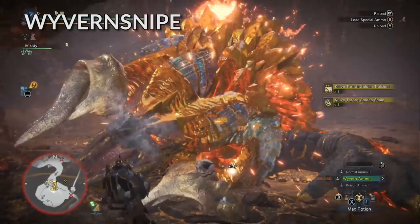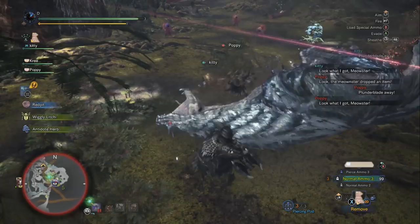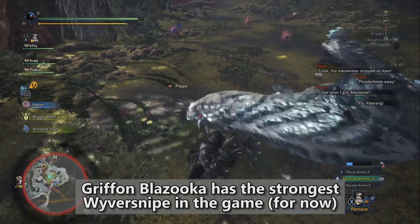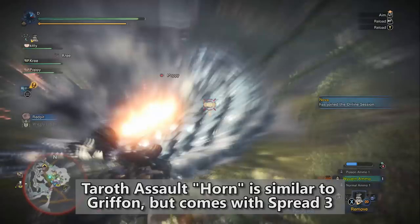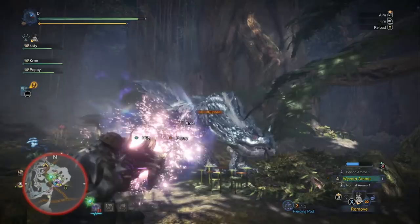One of the nice things about the Gryphon Blazooka is that it's the highest damage heavy bowgun in the game that uses Wyvern Snipe. You have the Dark Devourer, which uses Wyvern Heart, and then you have a new heavy bowgun called the Tarith Assault Horn, which is basically a Gryphon Blazooka copycat, except it's slightly better in some regards — it only has negative 10% affinity and has access to spread ammo.